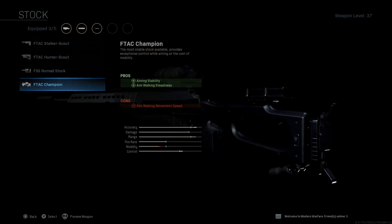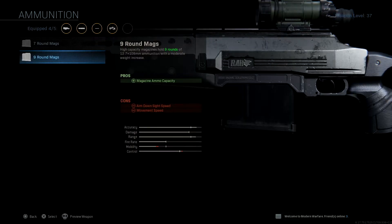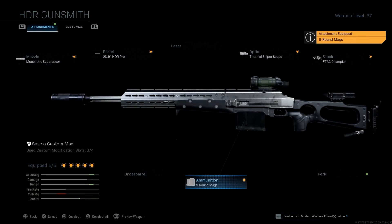For the stock we're going to use the F-TAC Champion for the aiming stability and aim walk steadiness. And finally we will be using the nine round mags for the obvious reason of having extra bullets in your magazine.